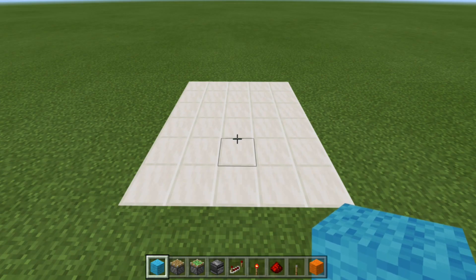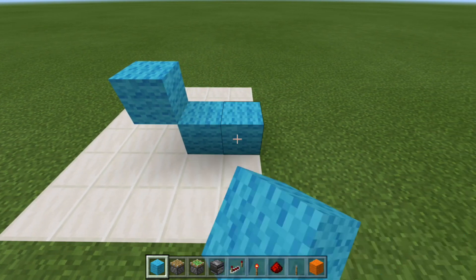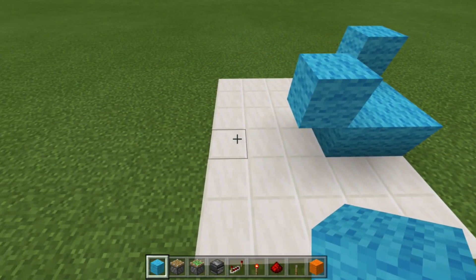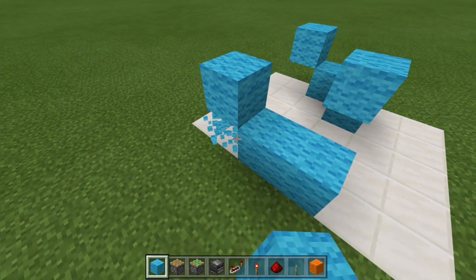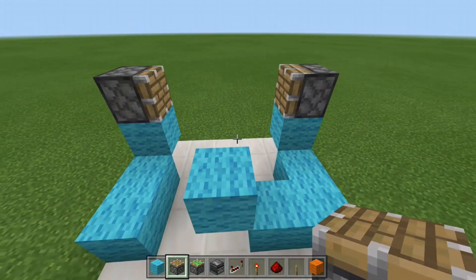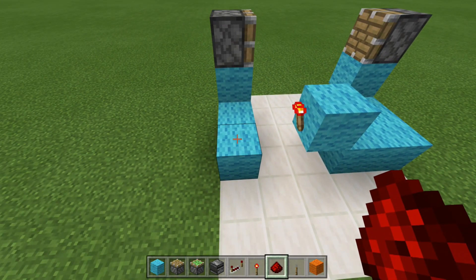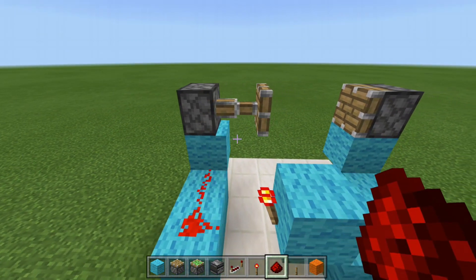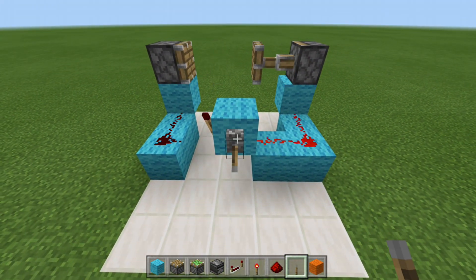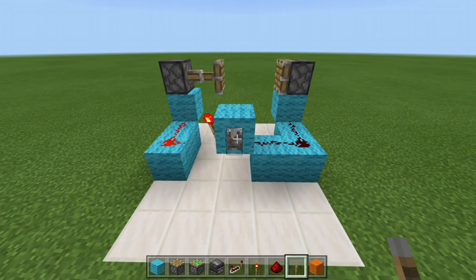First we build the block swapper. Come three blocks back and in the center, place a temporary block, one block up, then remove it. Off to the right, make an L shape, then place a block up right behind it. On the left side, skip one block and place two blocks there, with another block up. Grab your pistons and on top of these blocks place your pistons facing in on both sides. Grab your redstone torch and place it on the left side of that block, then line these blocks up with redstone dust. This powers one side to extend; the other side is off. Giving it power via a lever inverts that, turning the first line off and powering the second to extend. That part of the circuit is done.